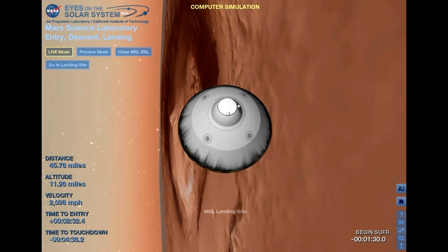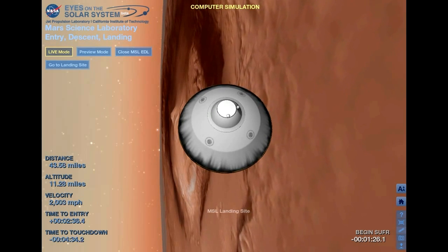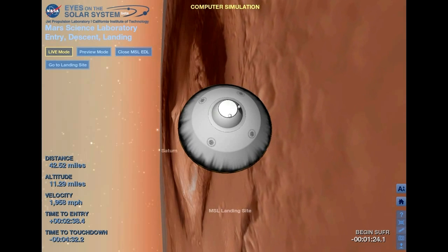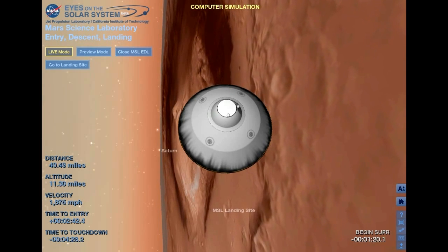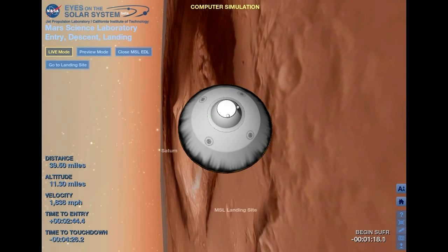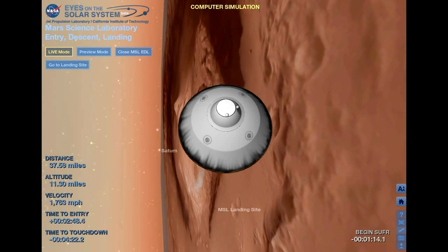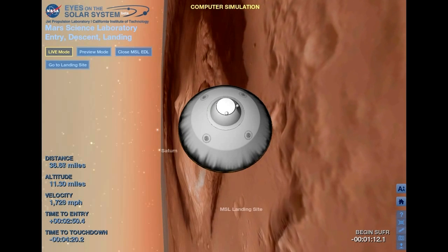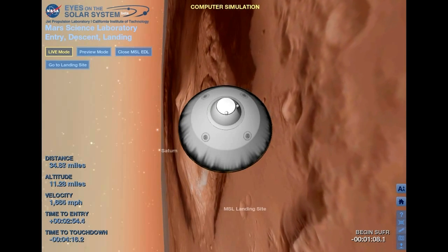At this time, the vehicle is no longer trying to control how far it's flying downrange and is just heading directly for the target. End of range control, error used minus 1.2 kilometers. The EDL team is reporting that things look pretty good at the end of range control. We have converged a lot of error and we should be heading toward the target.